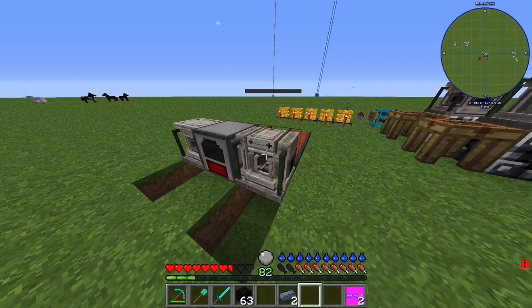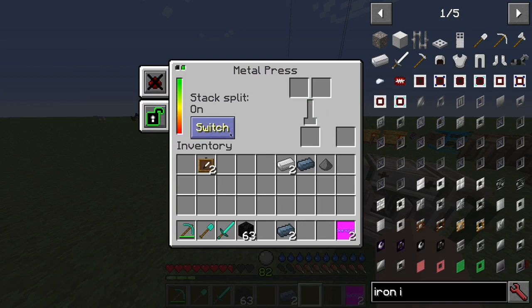I'll take the shotgun shells right now as an example. It's pretty simple. This is the progress block, this is the item you will create, this is the power bar, and these are the input slots.